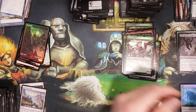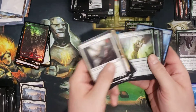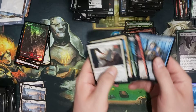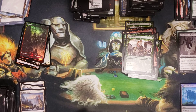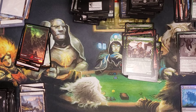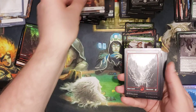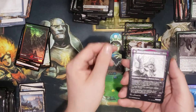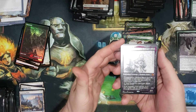This is a nice pack actually — foil rare and a borderless. Very nice! Human token, Meltane. We've got a Jarom Corrupted Bishop showcase!